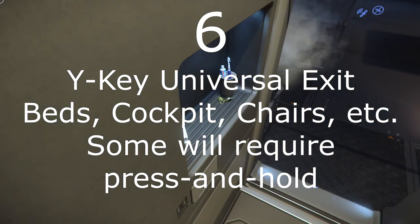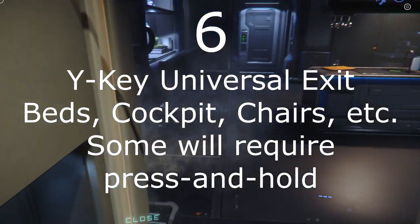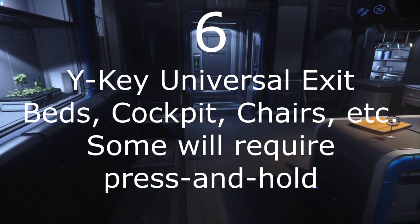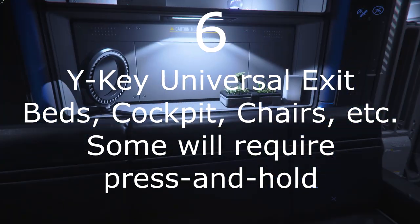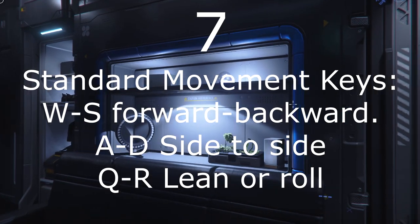Number 6: Y is a universal exit command that works on beds, cockpits, turrets, chairs, etc. However, for cockpits, where an inadvertent exit at the wrong time would be disastrous, the Y key must be pressed and held. In other situations, just a tap will do.